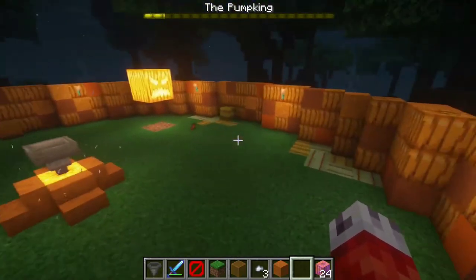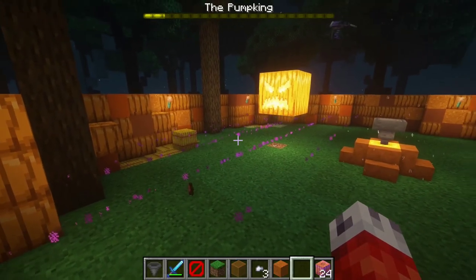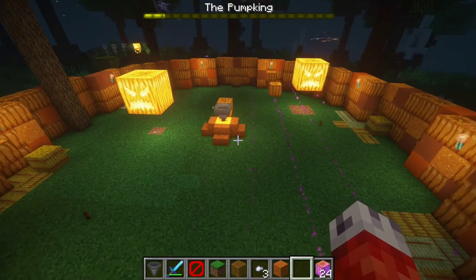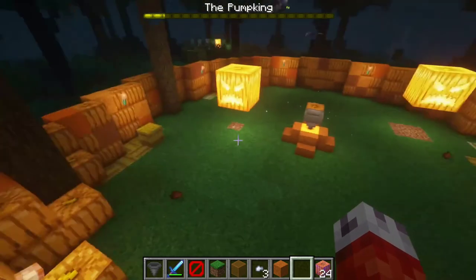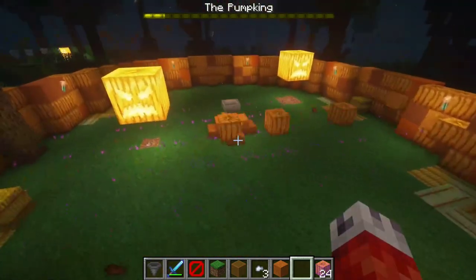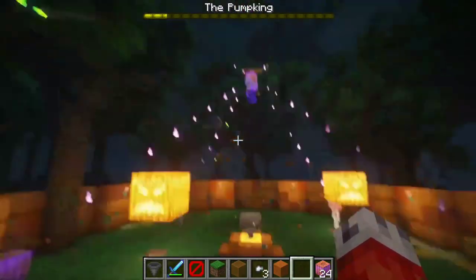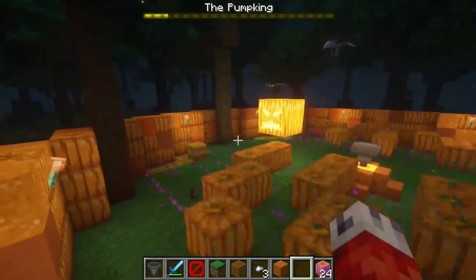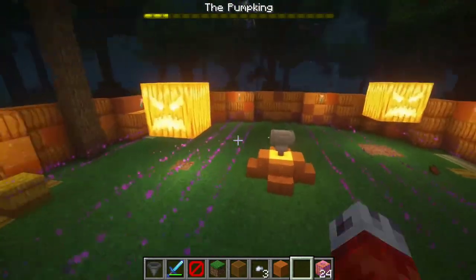Pumpkin totems spawn - skeletons with pumpkin heads firing particles at the pumpkin which give him a small amount of regeneration, increasing his health. You'll notice different phases where the particles get more intense and the pumpkins fly in two different directions. Once all four pumpkin totems are defeated, the pumpkin himself will come back down and fight the player in the arena. They do have a little bit of health, so it takes a while for the player to kill them.